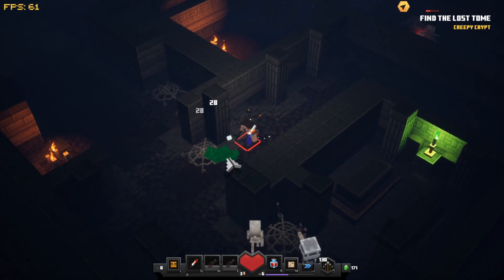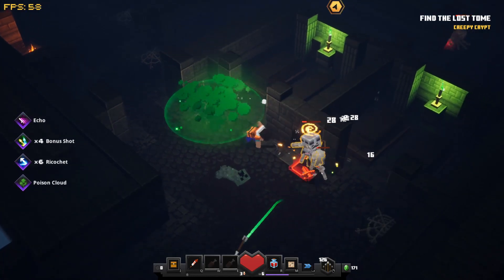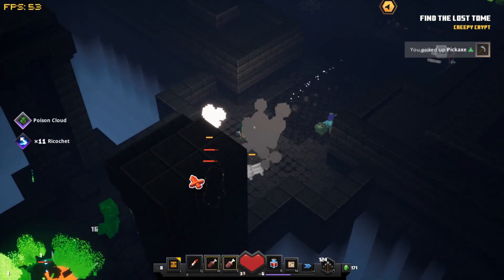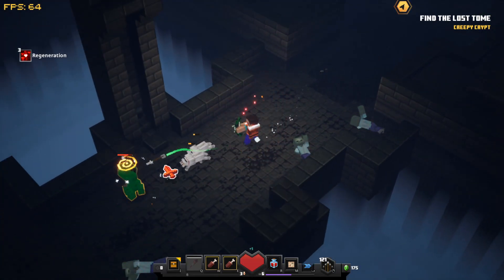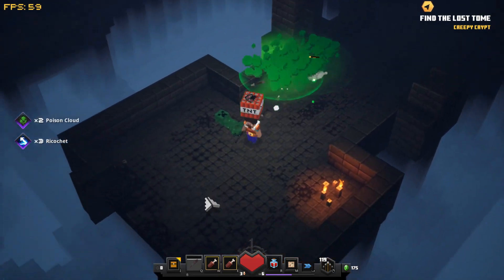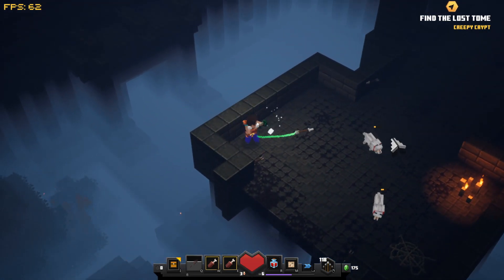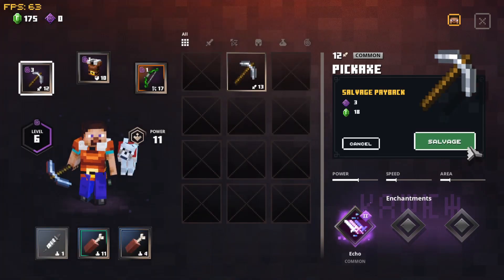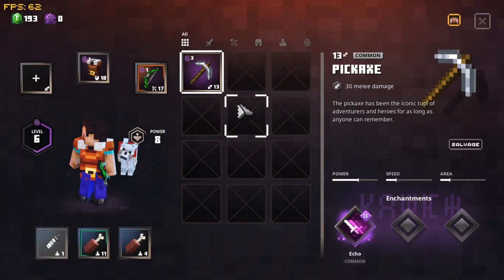It gets weird when there's no music. That would've been terrifying! We got a pickaxe - okay, I'll give you some space. I threw it off there - that makes sense. It's a pickaxe, level 13, with Echo for more damage. It has Weakening and Chains too - obviously you're gonna upgrade that.